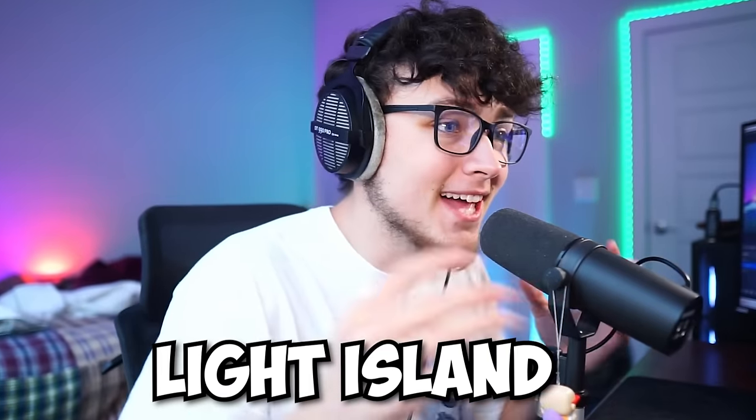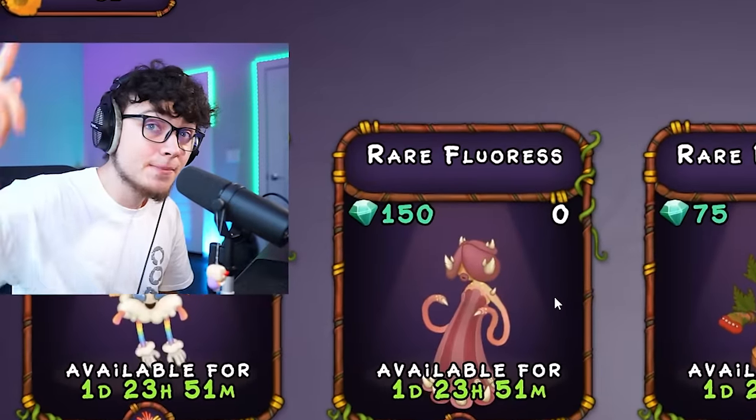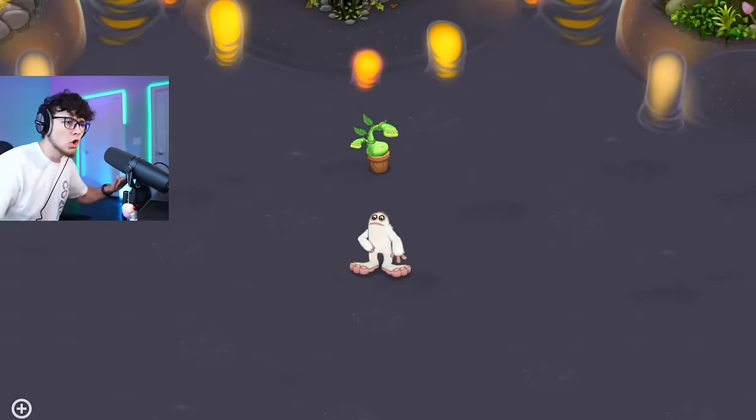Our first monster on Light Island is Potbelly! There's actually an event going on for Light Island where we can get Whiz Bang, so be sure to keep watching because I'm going to be getting him later in the video. For now let's start with our basic monsters from the beginning. All these rares and epics look so cool — let's get Mammoth and throw him on the island.